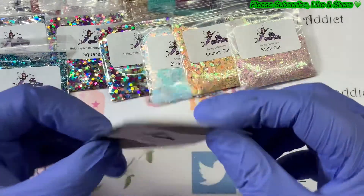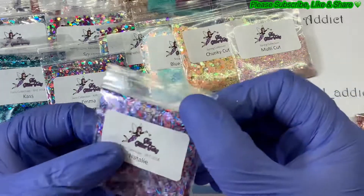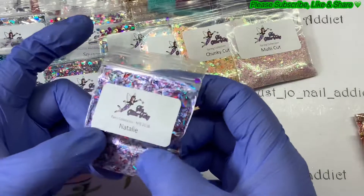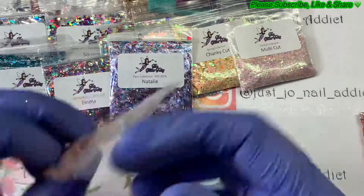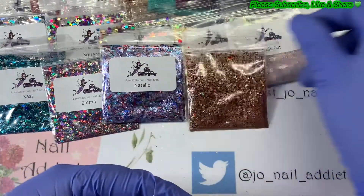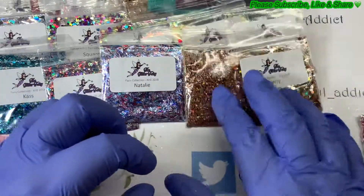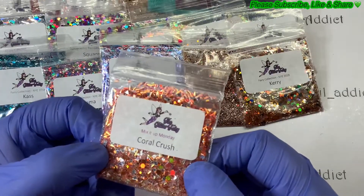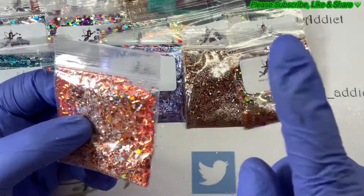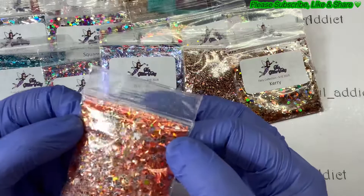That one is Emma, fairy collection New Year's Eve — lots of different colors. Natalie fairy collection again — that's quite nice, actually giving off an ultraviolet color. I'm not so keen on the strands but I can put up with it. There's no label on this one but it looks quite pretty — a nice autumny color. Fairy collection Kerry — it's nice as well, quite a few of these would be nice for autumn. Coral crush — yes, these are the ones they call mermaid scales or dragon scales. The hexagons look like they've got a ripple in them and there are triangles in there as well. I like that one — that's unusual, nothing like I've got.